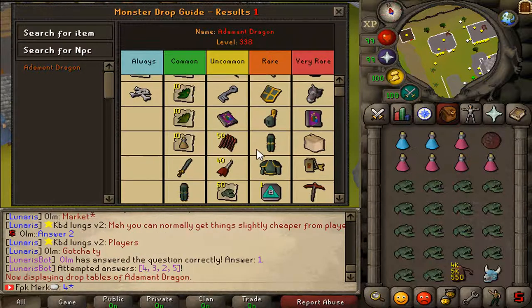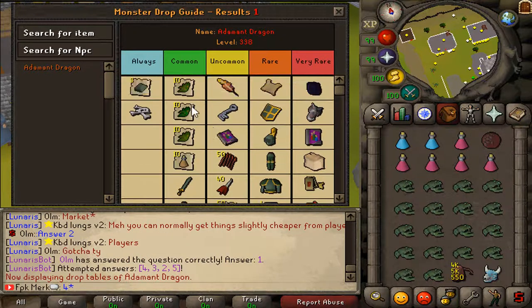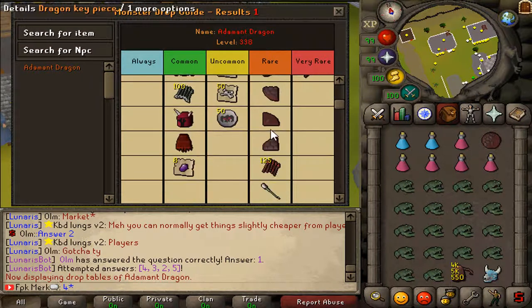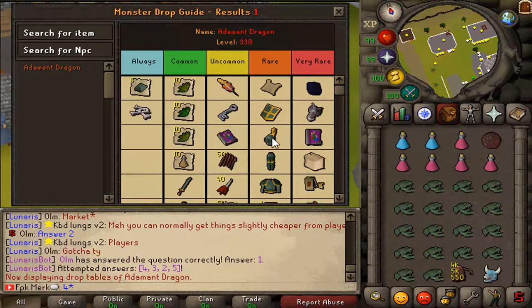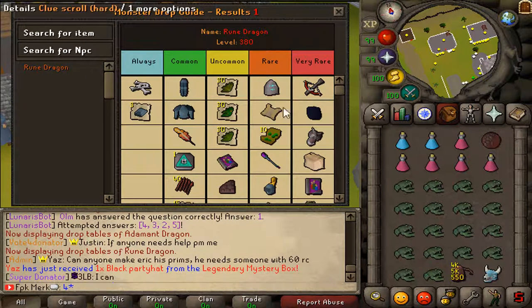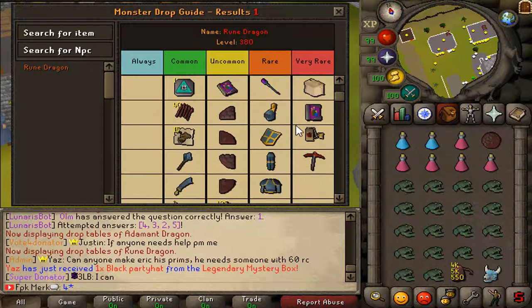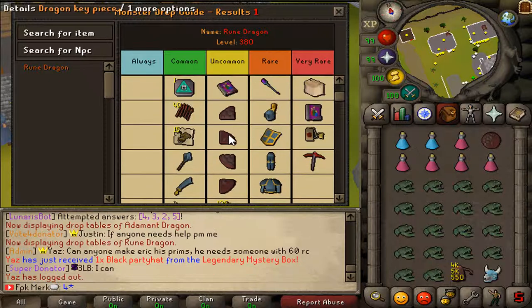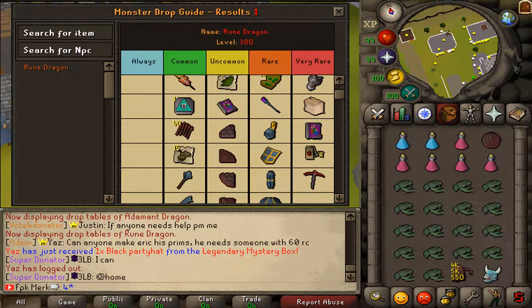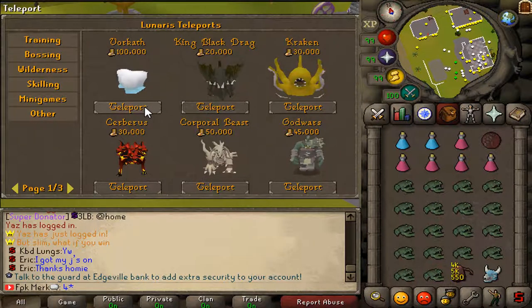As you can see guys, this is what Adamant Dragons drop — DragonGee pieces and other stuff. And this is what Rune Dragons drop guys — very nice drops, DragonGee pieces as well. We're gonna go and check out WarCat now.